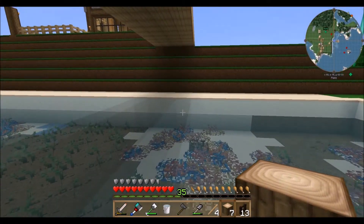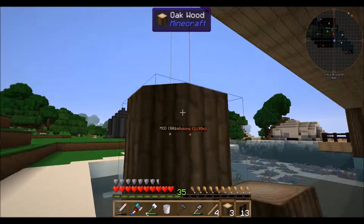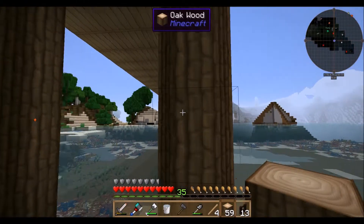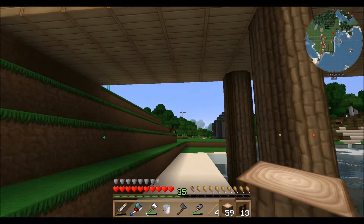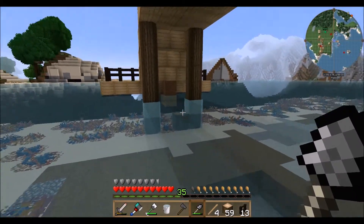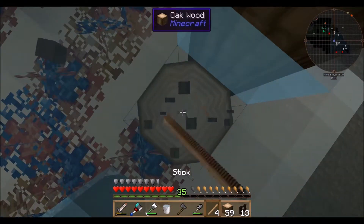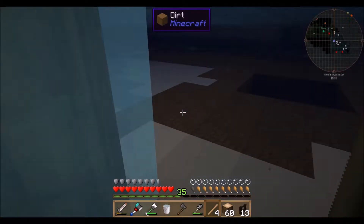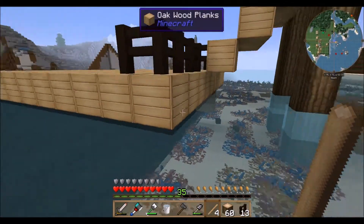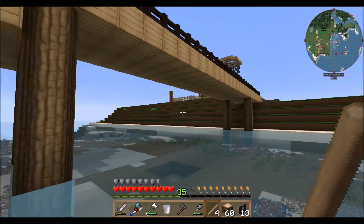Alrighty, sorry about that — my son was having trouble with the old Xbox. He's the only one that plays it in the house but he's seven, so when he needs some help he comes and asks. So that doesn't look too bad except for this ugly dirt over here — let's get this dirt up. We might have to just punch this one out so we'll do it like this, because if we don't it'll knock all these other ones out. There are funky water animations around them. This right here doesn't look too shabby.